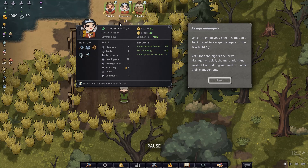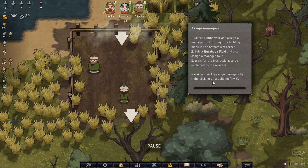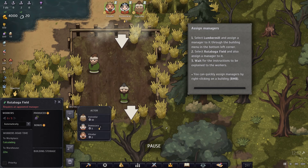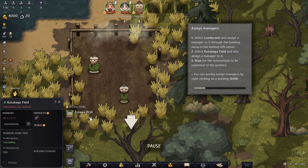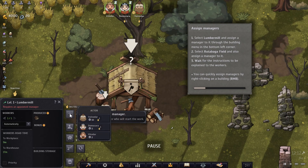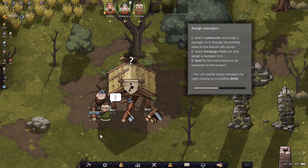Assign managers: since employees need instructions, don't forget to assign managers to the new buildings. Note that the higher the lord's management skill, the more additional product the building will produce under their management. We'll pick the lord with 232% for the rutabaga field — lots of food — and 210% for the other building.